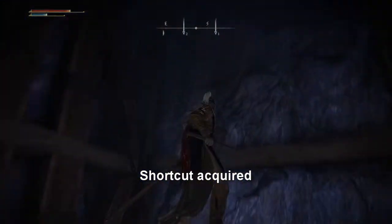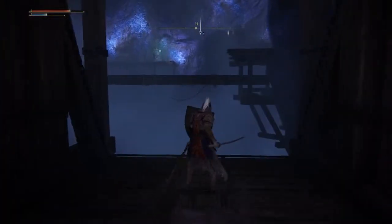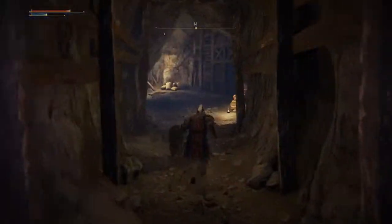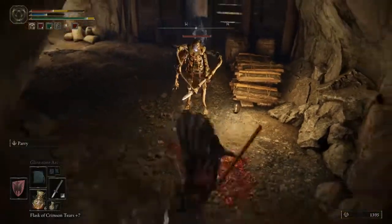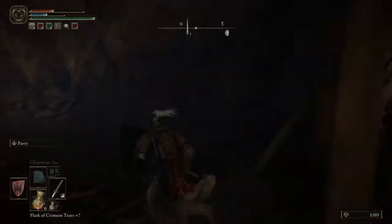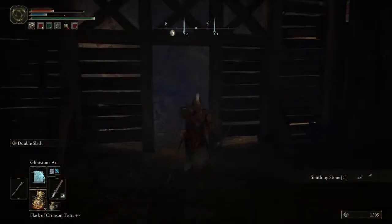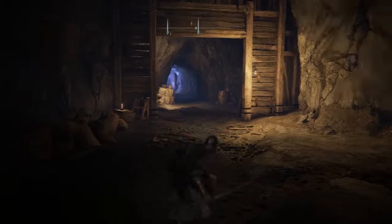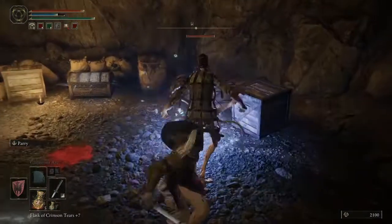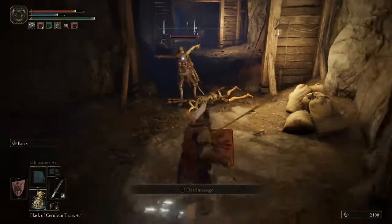Shortcut acquired — this is back to the room with the jumping. Down here you'll find more of the forearm guys, as you've seen up on the surface. Take your time taking care of those — they'll definitely mess you up if you get all of them aggroed at once. Especially in this room, there'll end up being three instead of just the two that you can see.